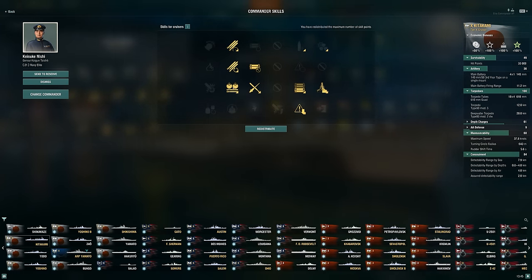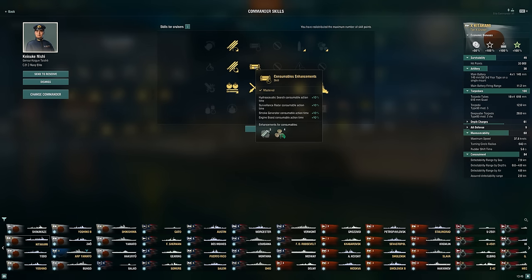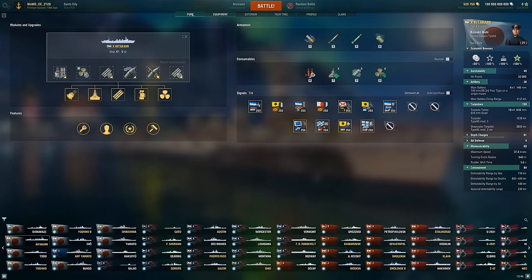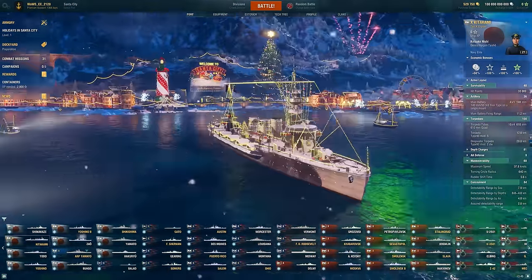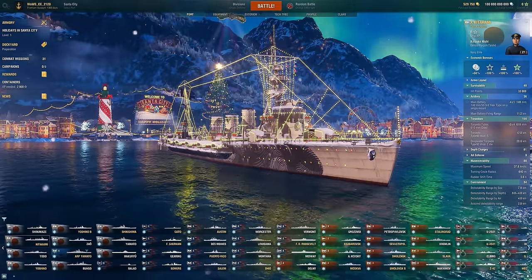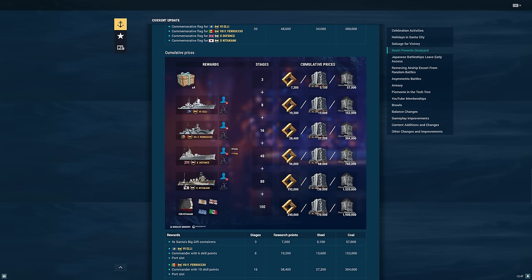As for the build, we're maximizing torps as much as possible and taking consumables enhancements. I'm taking incoming fire alert and last stand — last stand could be pretty important considering how weak this ship is when modules get damaged. We'll likely lose our engine and rudder a lot. Consumables enhancements give a longer duration on that smoke and engine boost. It's concealment and torps, guys — that is really all the ship has. And I wouldn't be surprised to see triple Kitakami divisions once this salvage event starts.